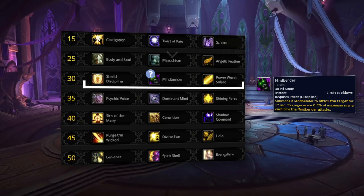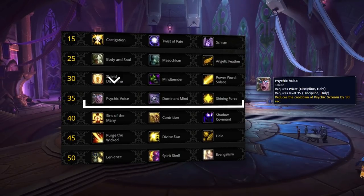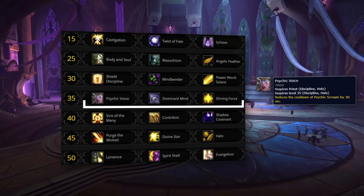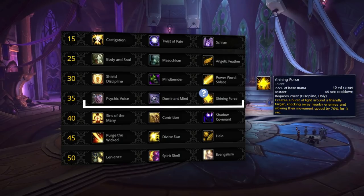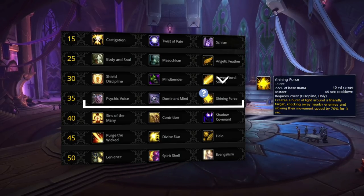You might also choose Mindbender into Subtlety Rogue since it can help keep you in combat to prevent mid-game saps. In a majority of cases, Psychic Voice is the best option on your fourth tier. Having a lower cooldown on Fear is really important in setup-based comps like RMP, where you want to be cross-CCing as often as possible. Shining Force is an alternative option that can have value into melee cleaves, especially on Z-axis maps like Blade's Edge. Being able to knock melee back can be a better defensive tool than having a reduced cooldown Fear, especially if you will be trained or if you plan to play in the backline the entire game.